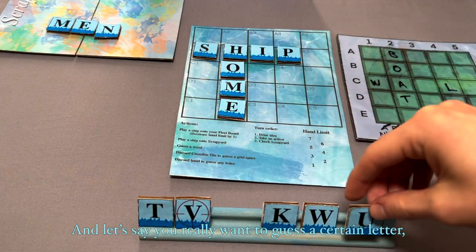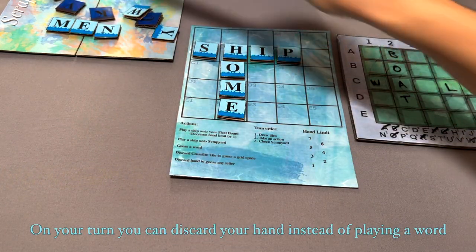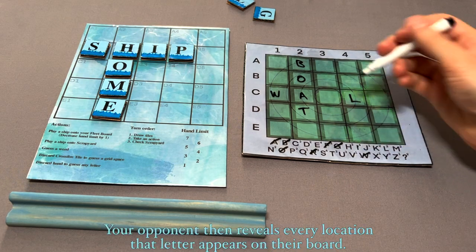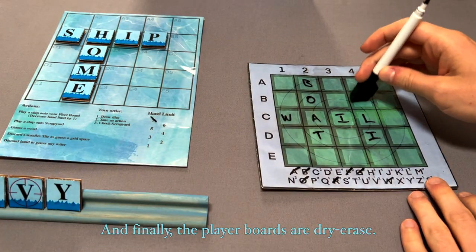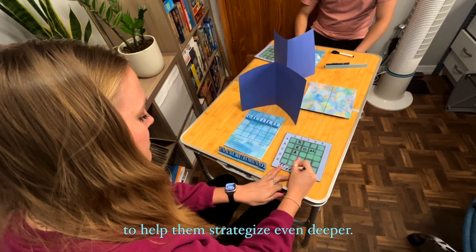And let's say you really want to guess a certain letter, but you just aren't ever drawing it. On your turn, you can discard your hand instead of playing a word and guess a letter. Your opponent then reveals every location that letter appears on their board. And finally, the player boards are dry erase. This allows the players to take notes as they play the game, to help them strategize even deeper.